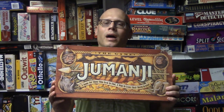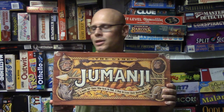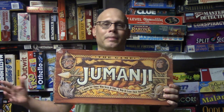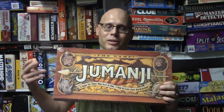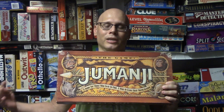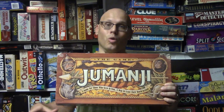Today I'm reviewing the board game Umanji. This game came out in 1995 from Milton Bradley and is for two to four players. It recently got re-released in 2017 by another company, but the game basically plays the same. The object of the game is you are trying to get out of the jungle of danger, playing against the game with a bit of co-op, but ultimately trying to be the first one out.